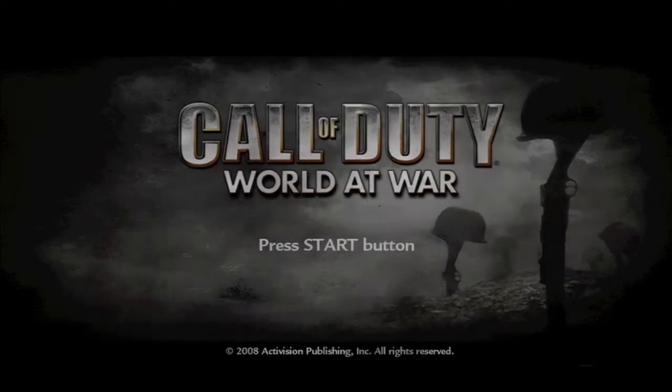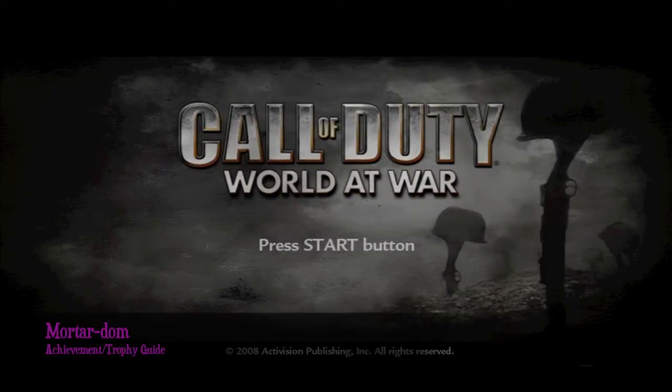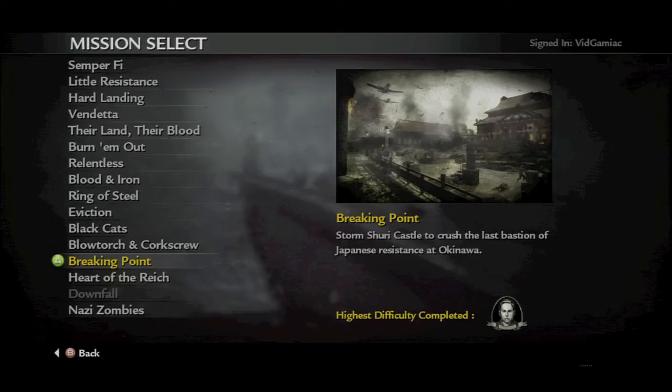Hey, what's up everybody, it's Jon here from vidgaminghack on Locked Back in World of War. We're grabbing the Mortar Dumb achievement, which is to get 8 kills using a mortar. You can find mortars in the level Breaking Point.